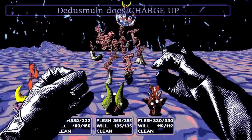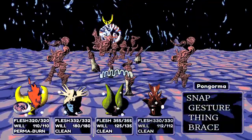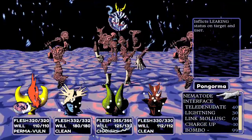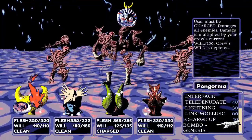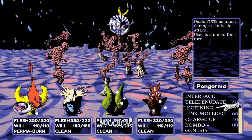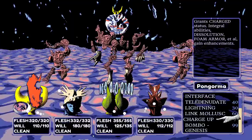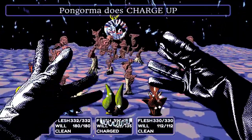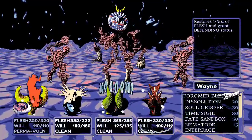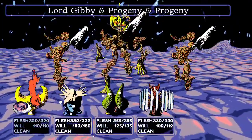They charge up for the fight, planning to use Bombogenesis. They're not sure if lightning gets any bonus from charge up, but either way Wayne is about to apply status effects, Somsnosa will apply poison, and they're going all out. Wayne attacks the progenies — Gibby counter-summons minions in response, which is unexpected.